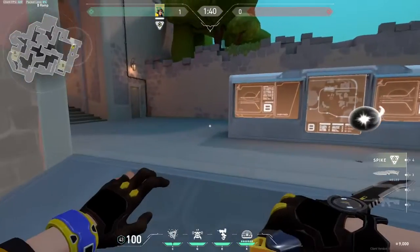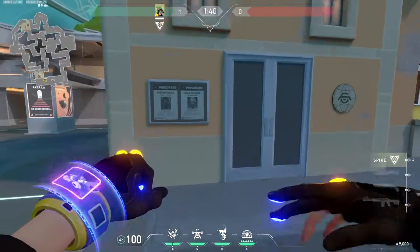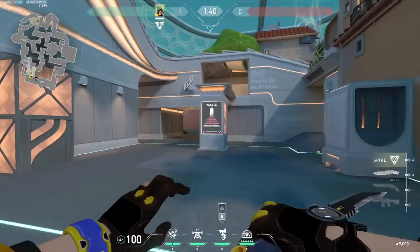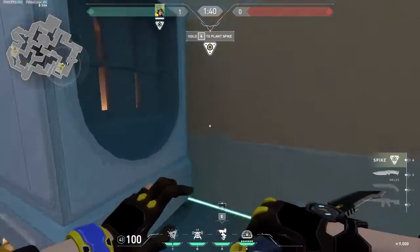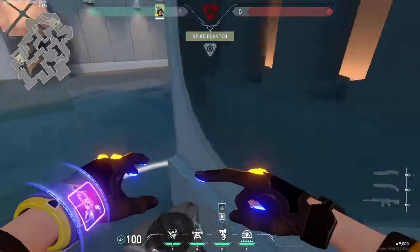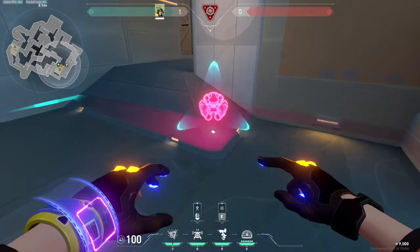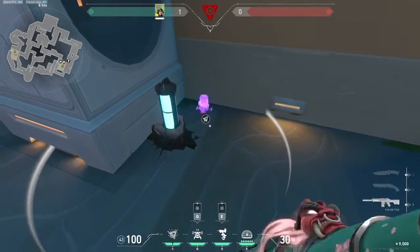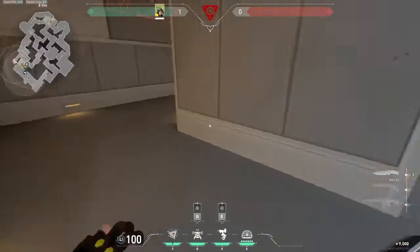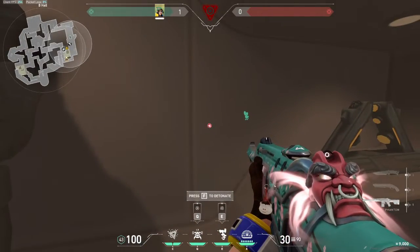I can't put the bot all the way here because I can't really reach that, so what I'll do is have it around here. Plant here, and then put this bot preferably here. You can also put the nano swarms here next to the spike, and then just stand around here.